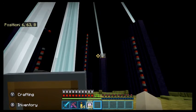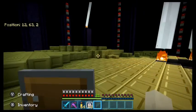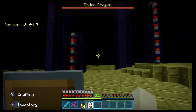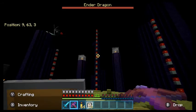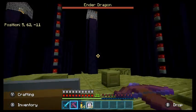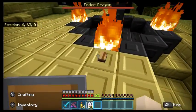The problem is it's creating new towers, because this is such an old world - the ender dragon was spawned and killed before the update. And now I don't have any blocks to get up there with. Hours of time have just been completely wasted.